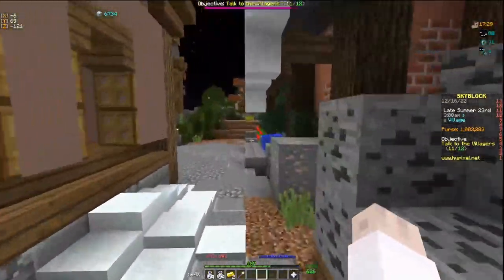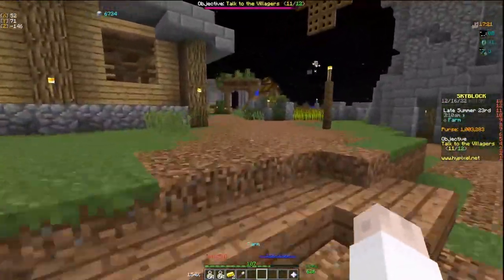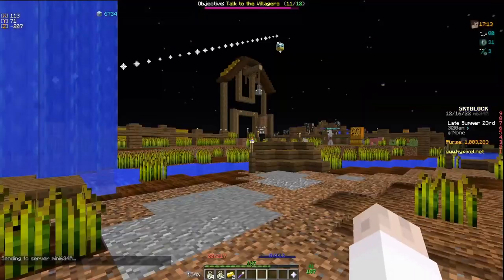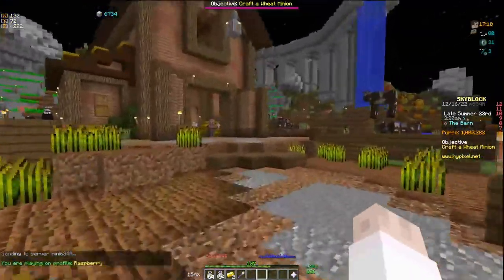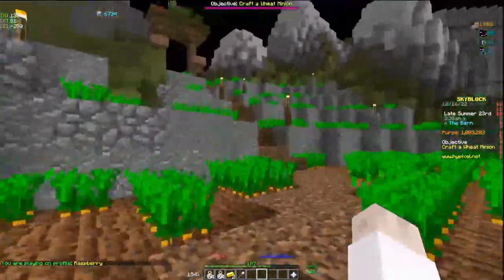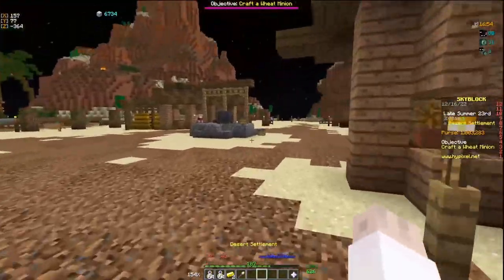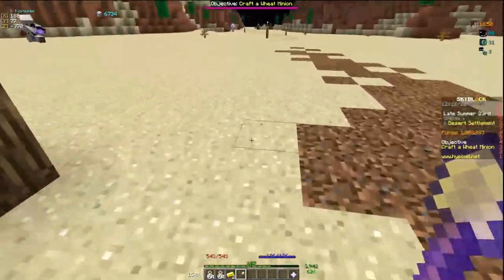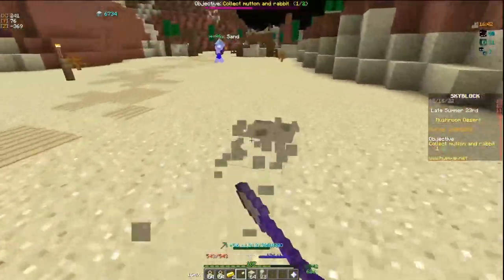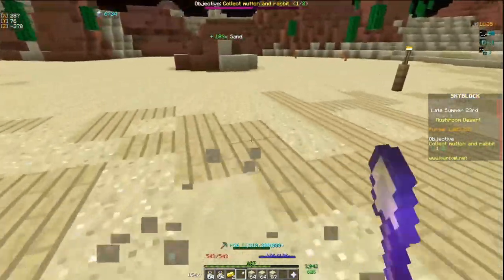With Efficiency 5 on your golden shovel, you can go to the desert as long as you have Farming 5, which you should from the wheat you did — and if not, it takes about 30 seconds to get. Go to the farming islands or the barn and hop your way up to the desert settlement. Mine sand there — it gives 3 XP per block, and a golden shovel with Efficiency 5 lets you insta-break it. You just mine sand here until you're at mining level 12.